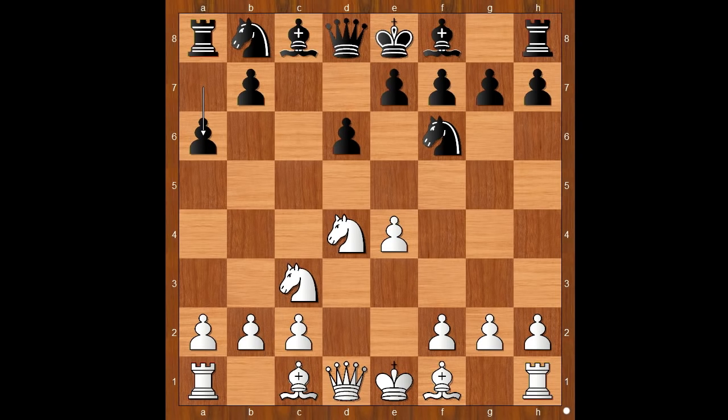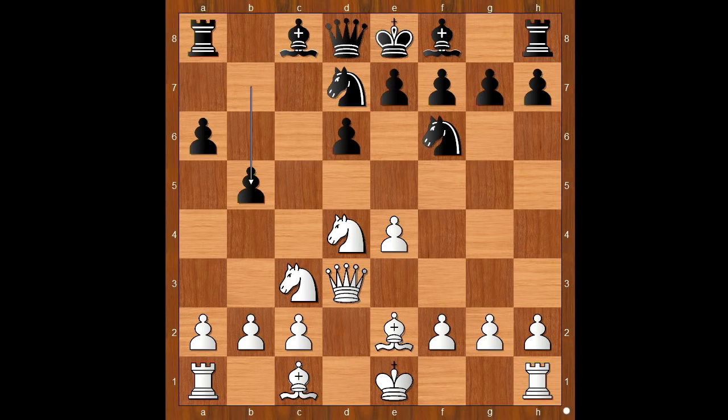White to move. The next move played by Jordan is not even among the 10 most played moves. The move is queen to d3. Nobody thought highly about this move before. The game continued with the knight from b to d7, bishop to e2, b5, a4.